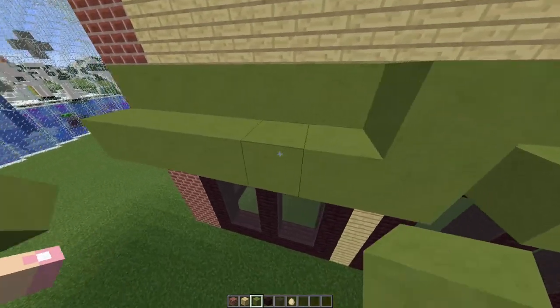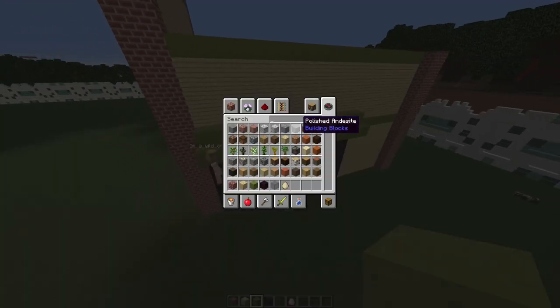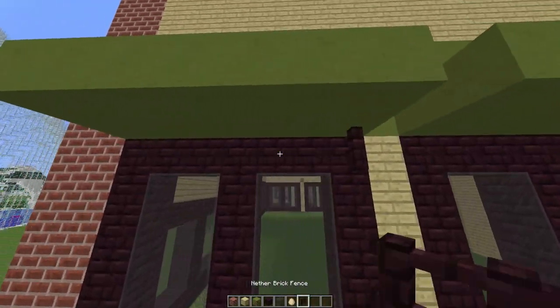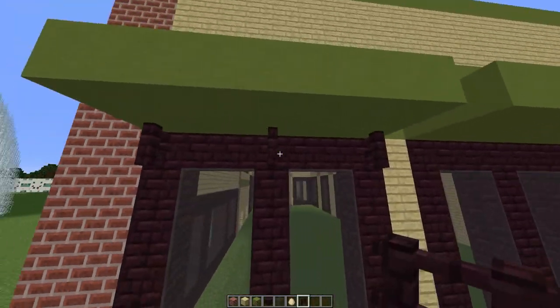You can grab out nether brick walls if you prefer that look. We're going to use these as little support pieces on the edges of the windows.